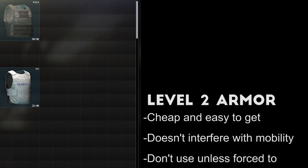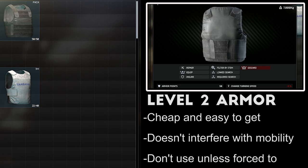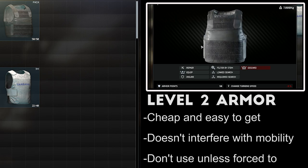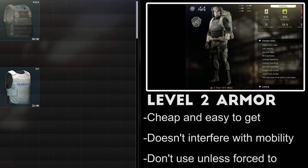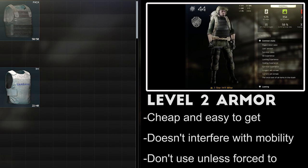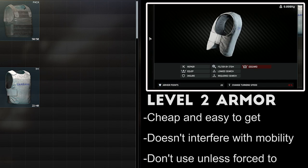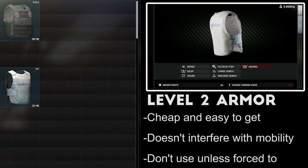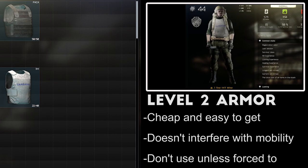Level 2 body armor is the most basic protection in the game, and it's also the first armor you'll have easy access to at level 1. Essentially, this class of armor will only protect you from shotgun shells and the weakest pistol rounds, which makes it better than nothing, but certainly not ideal for PvP. In general, this class should only be used if you're on a strict budget or have access to nothing else. The one nice thing is that it has almost no effect on your mobility. The two vests in this class are almost identical in stats — all you really need to know is this class of armor is not very good.